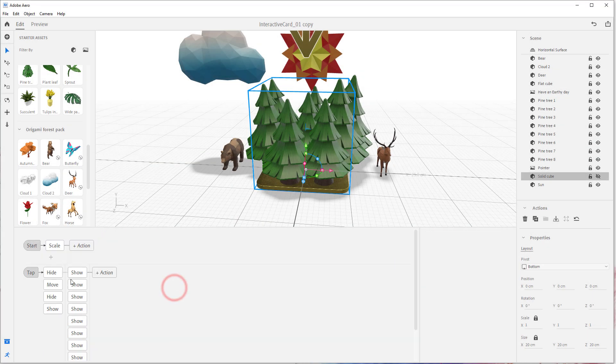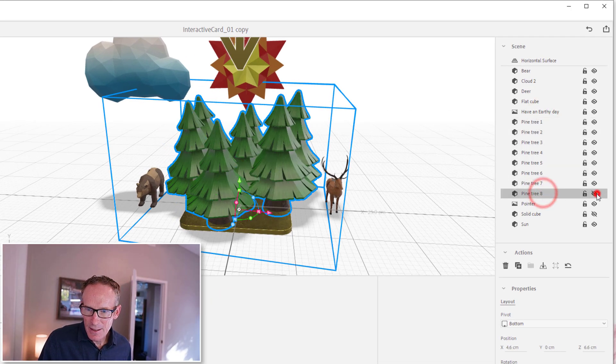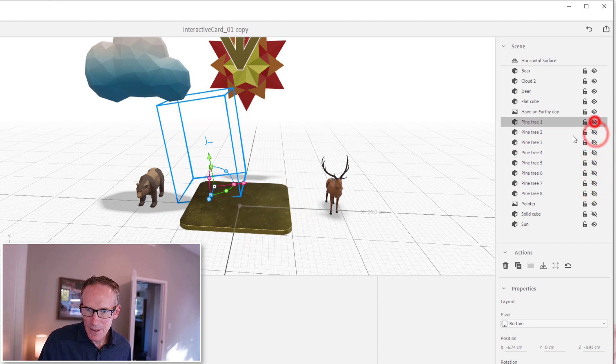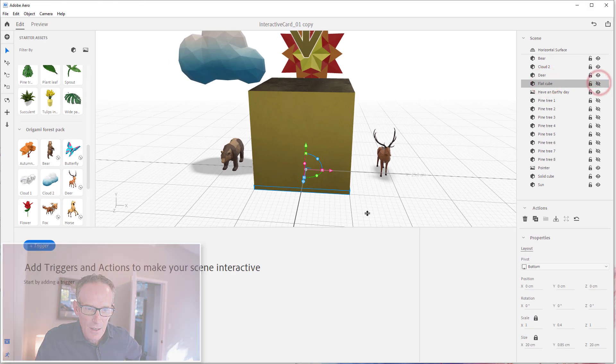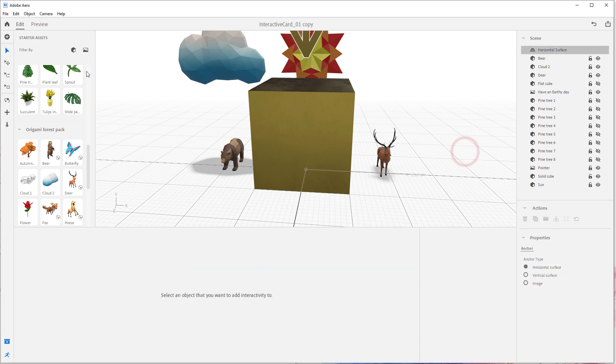We're back and now we have all the trees shown. We can test this by selecting all of these and hiding them, so we're just going to test the trees. Let's show the solid cube and hide the flat cube. These are hidden when it starts, and I have them showing as a trigger — they'll pop and show in the scene.